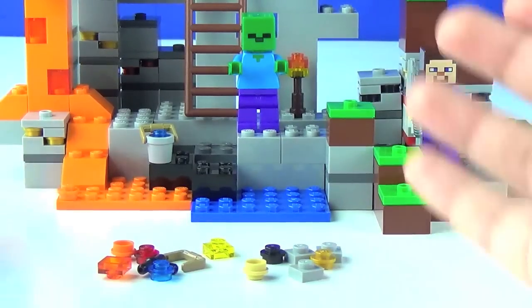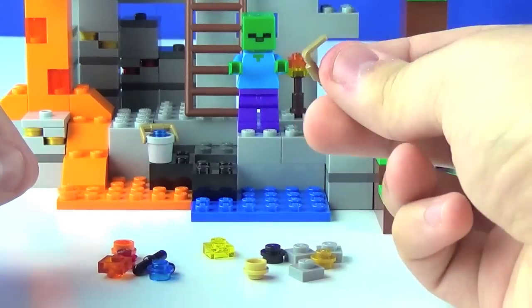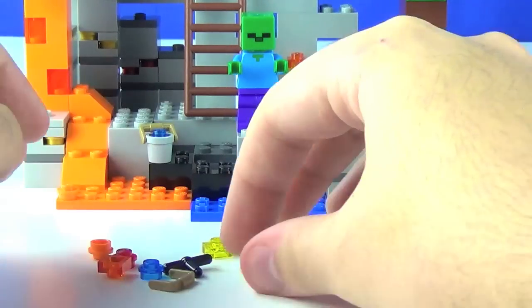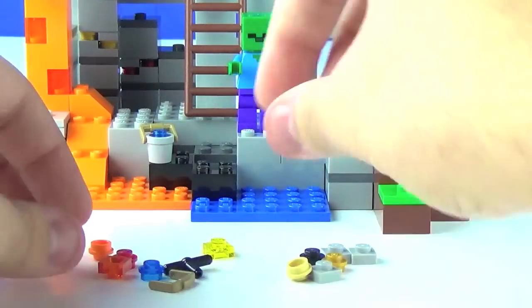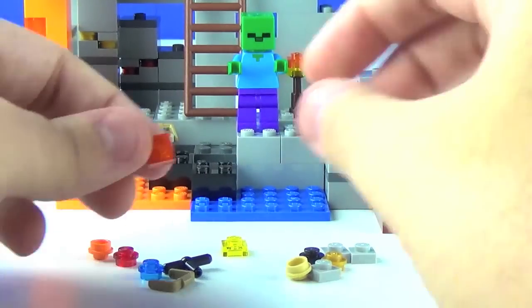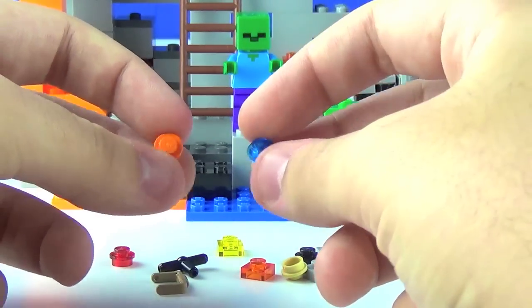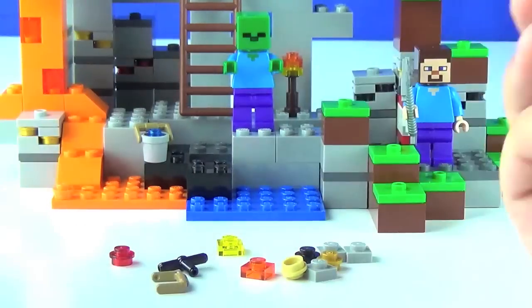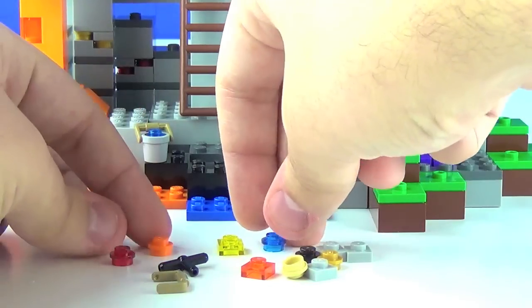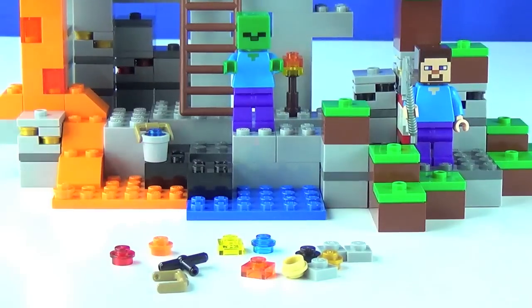The extra pieces are a bit underwhelming — there isn't a lot going on. You have an extra handle for the bucket, an extra piece for the spider's body, and most of the remaining pieces are devoted to the ores. There's one piece in case you lose the top or bottom half of a torch, another for the top half, and then two studs for the water or lava bucket. Nothing too special, but still worth addressing.